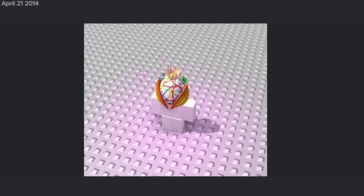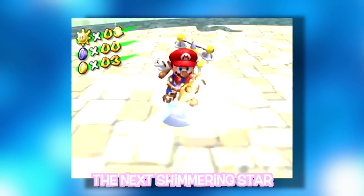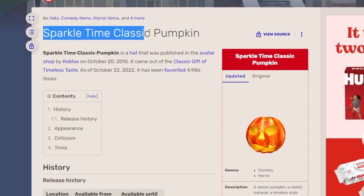In addition to this hat having sparkles, it was also the first accessory to feature lighting. You can't really tell here, but let me show you a better example. It is, in fact, glowing with a purple or pink light.